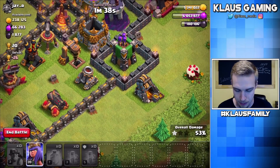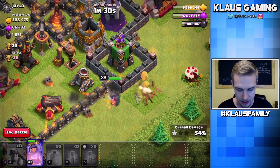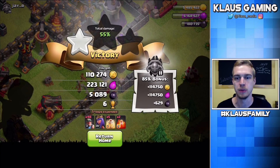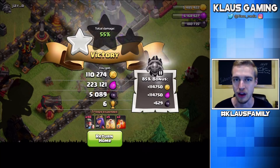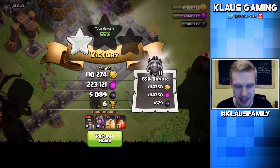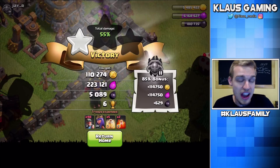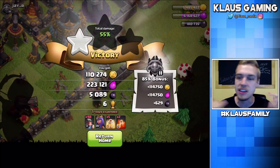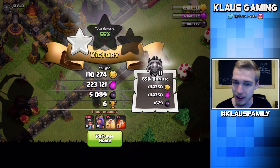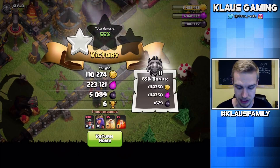Now I'm going to get my Queen and put her right in the nook here in the corner — she'll get the mine, the mortar, the cannon, the arch tower, everything. Oh, I missed the button — was that a Klaus fail or an iPad fail? If I had hit that button, it would have been another 1,350 Dark Elixir gained. That's disappointing. Either way, we still got over 5,600 Dark Elixir that raid and it went fantastic — without a CC, without a Wall Wrecker, without a king. The gold was decent and the Elixir probably covered our cost.